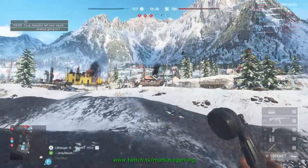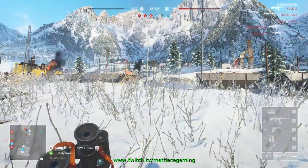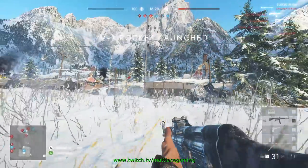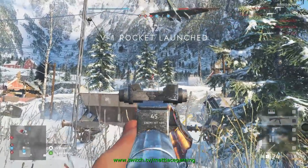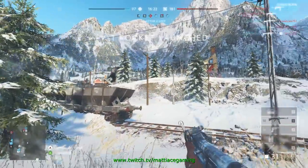Pay attention on the lower right side corner there. The V1 Rocket timer is ticking down, and as a squad you need over 40,000 points before the squad leader can call in the V1 Rocket, so you probably don't want to miss your chance.